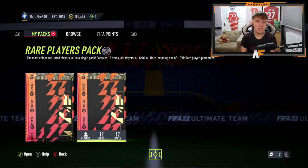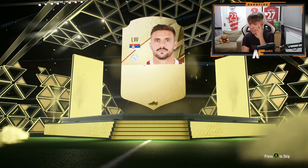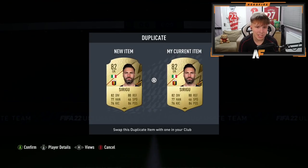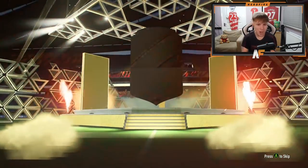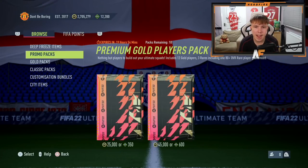Now the RTG 50k packs, 83-plus guaranteed. First one — no walkout, it's Tadich at 84, pretty bad. Second RTG 50k pack — we do get an inform but it's Edouard Mendy, not from the Best of Team of the Week. Both RTG packs were bad. Now loading up the 12,000 FIFA points.